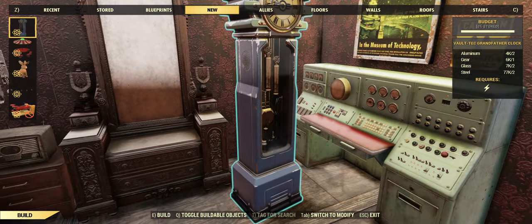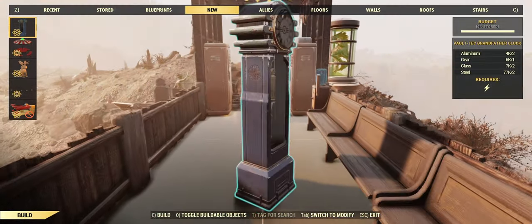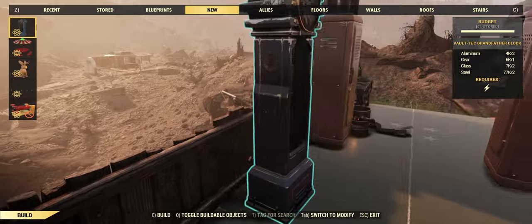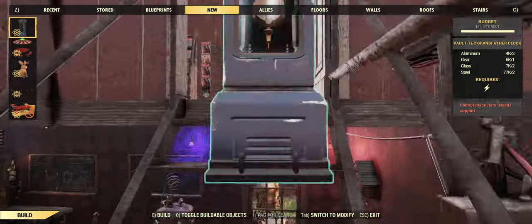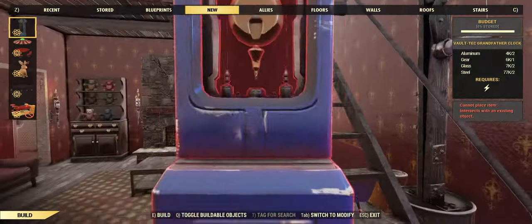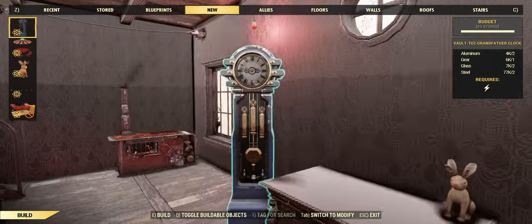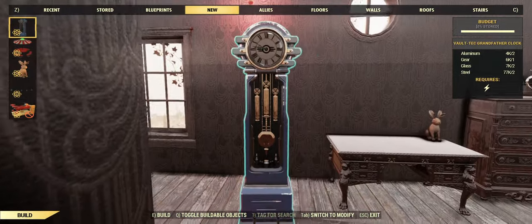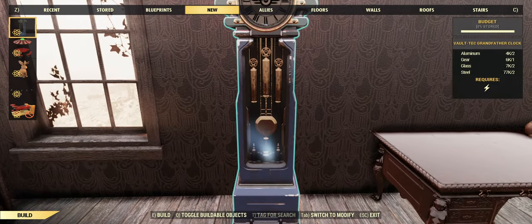There are no blue colors here, but the best thing is to put it beside a blue color item. As you can see it looks cool — I think I'm satisfied with it. Oh, there's a blank space here, we will put it right here.